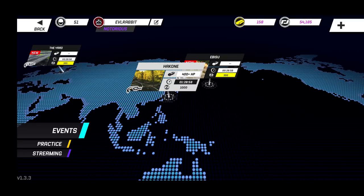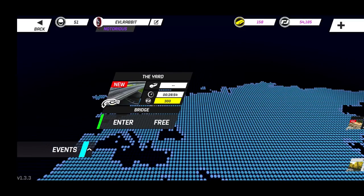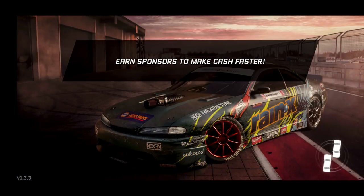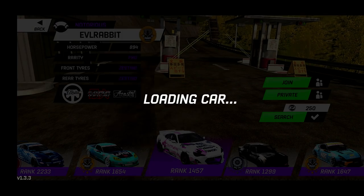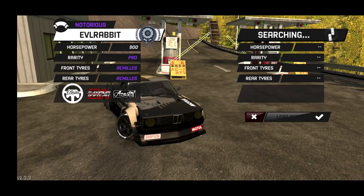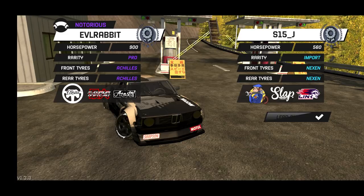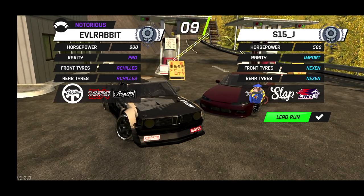We're going back into events — we've got Epizu, the Bridge, and Hidden Path. We're going to hit Hidden Path. I ran this in my E46 before, but today we're going to run it in the E21 and see what we can do. If you guys are liking the updates Torque Drift is bringing out, definitely let them know on their Instagram. Let me know in the comments what you think about it.